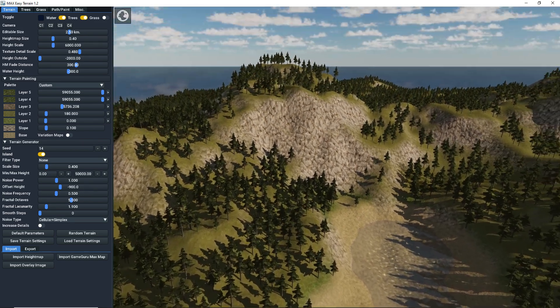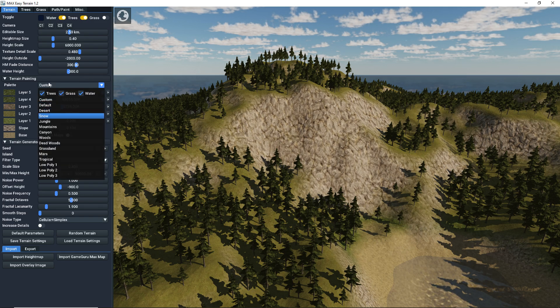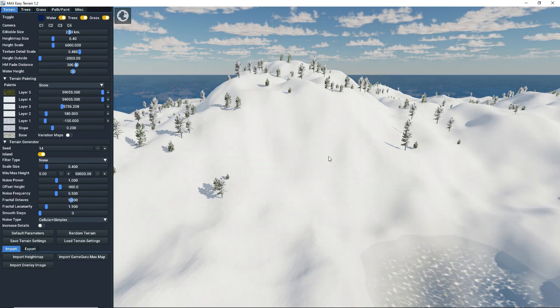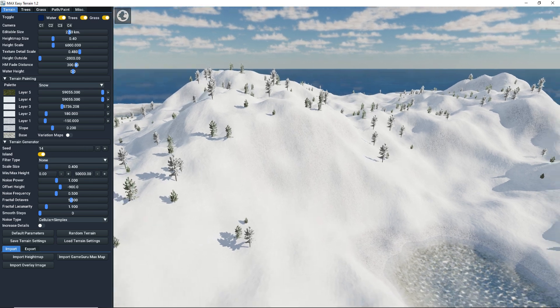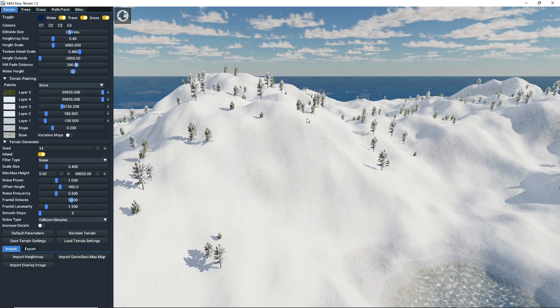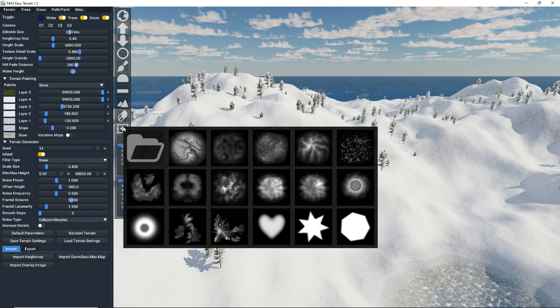Let me show you one of the major features of this newly released version. We can go into the snow team. As you can see, this is how it normally looks. But we now have some built-in brushes you can use — like erosion, mountains, and stuff like that. Here you have all the built-in brushes: different types of erosions, Iceland shapes, and more.